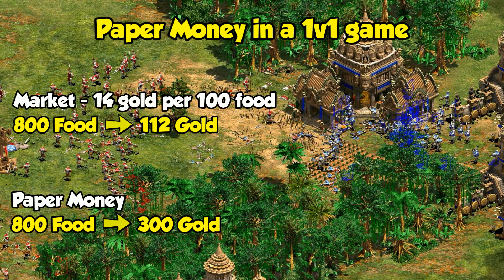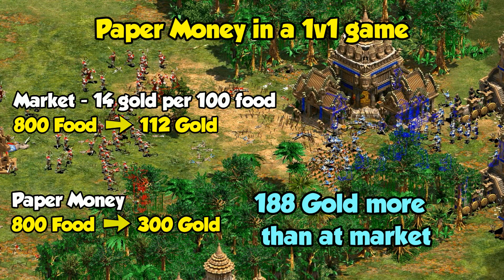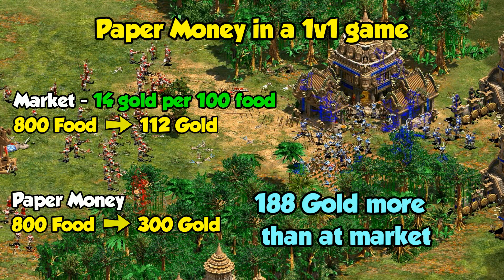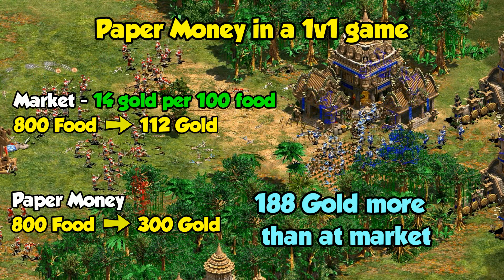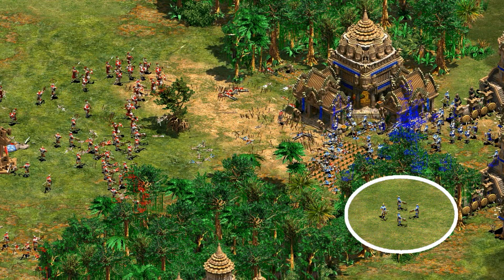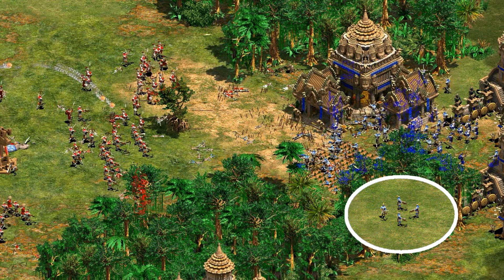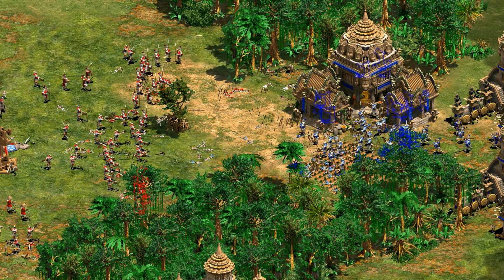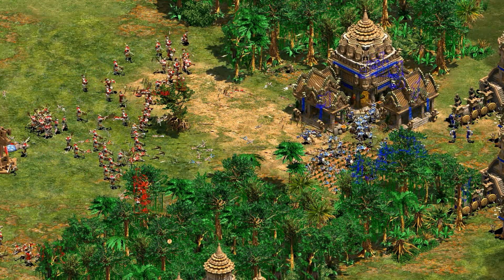In an ideal situation, the most value it can possibly give you in a 1v1 is just 188 gold. That's assuming rock bottom market prices of 14 gold per 100 food, where the 800 food would already be getting you 112 gold anyway. That's enough gold for about 4 archers, which isn't great for an Imperial Age unique technology, especially considering this is about as close as the Vietnamese get to having a significant economy bonus. You might as well get it at that point, but I wouldn't say it's generally going to be a meaningful amount.